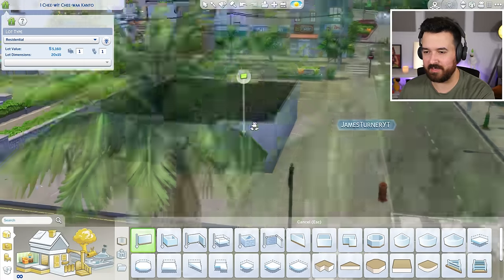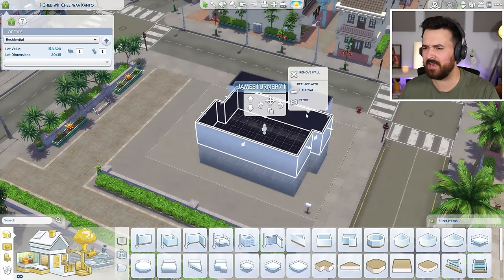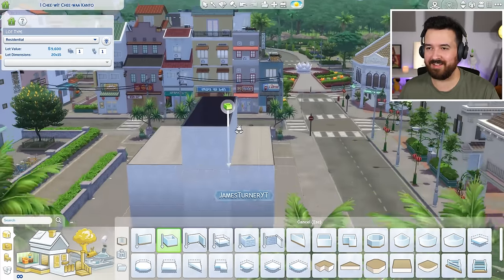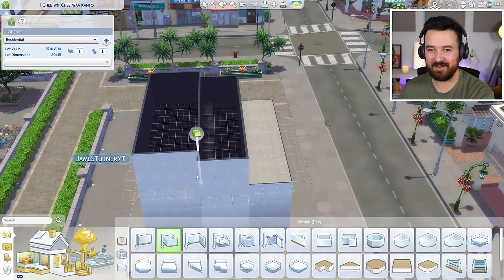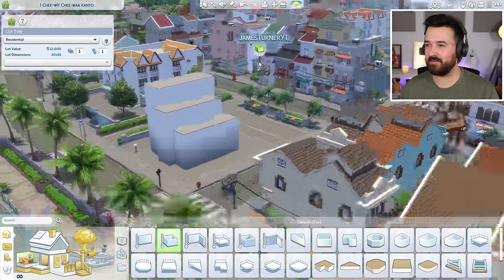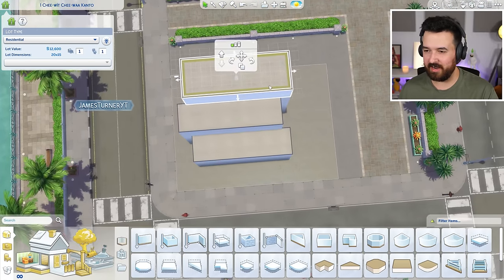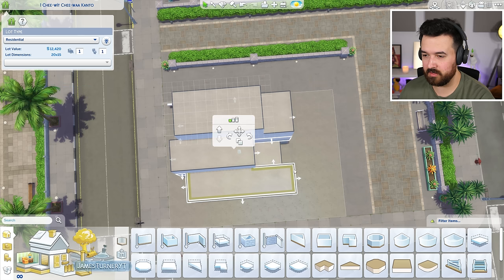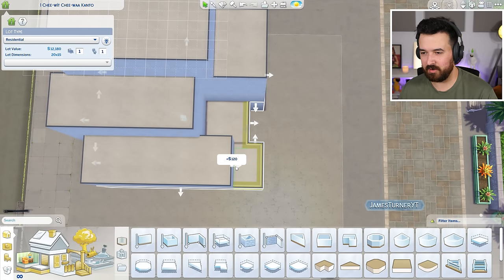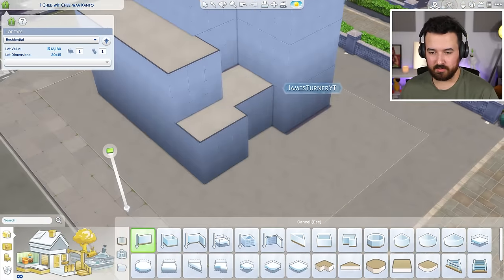I'm following a similar design aesthetic to the nearby building. The most expensive thing is going to be all the walls — we're already at five grand. I think we might be able to work with it though. I do want four floors because it looks pretty cool the higher you get. We're at 12 grand and I think this is something we can work with.